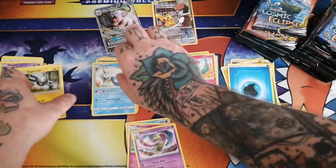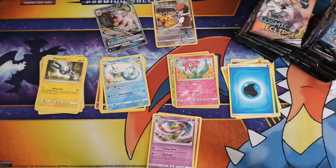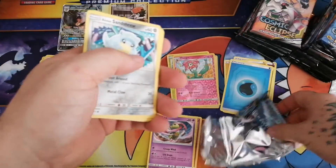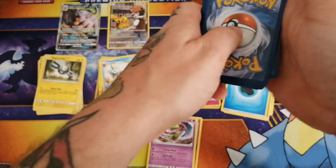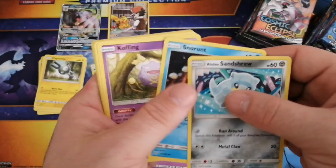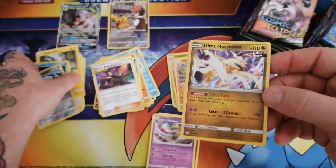Let's manage these real quick. Stack management is always key. Non-holo rares are going down there at the bottom. I'm going to stick our hollows up top next to the character cards. We got psychic energy, three uncommons, our commons, and we got a reverse Vibrava. And a holo Ultra Necrozma - that's a really cool card.